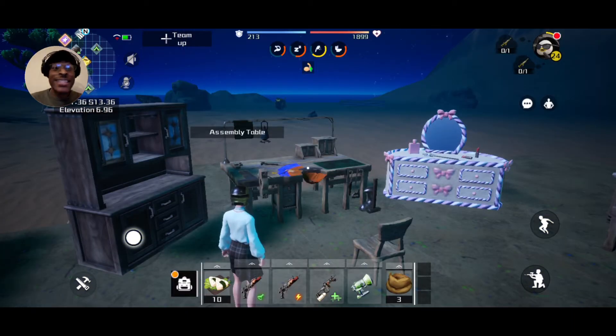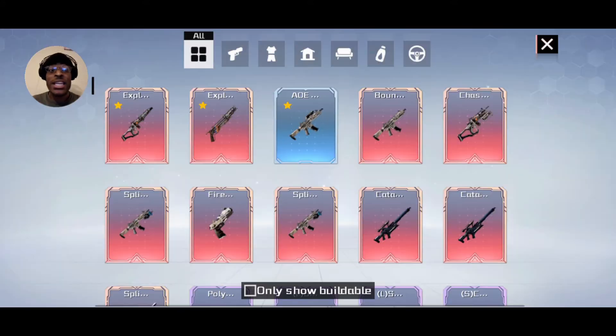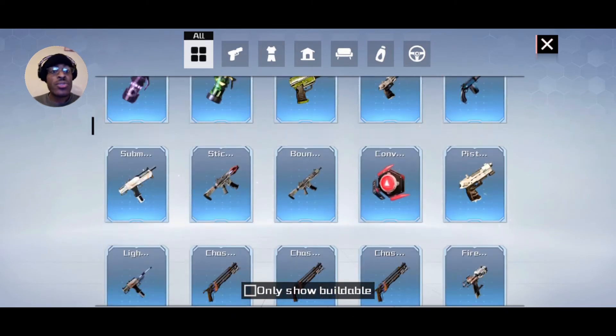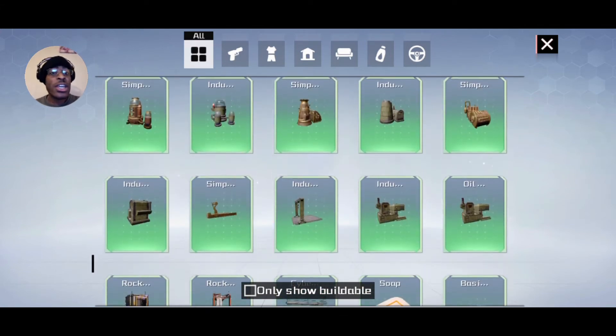The desert tends to be the best place for oil. When you want to make this machine, go to the assembly table — yes it makes guns and everything else, but it also makes any of the items in the game. Scroll down until you see the oil. Sometimes it's glitching and buggy, so this is just a safer way to do it.